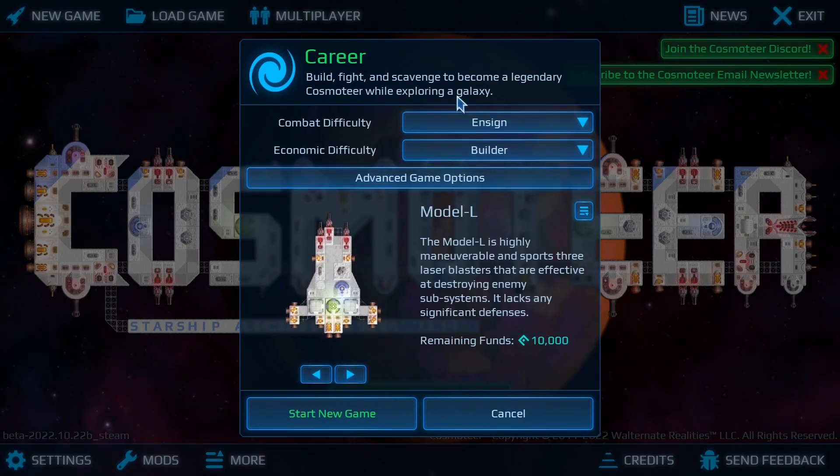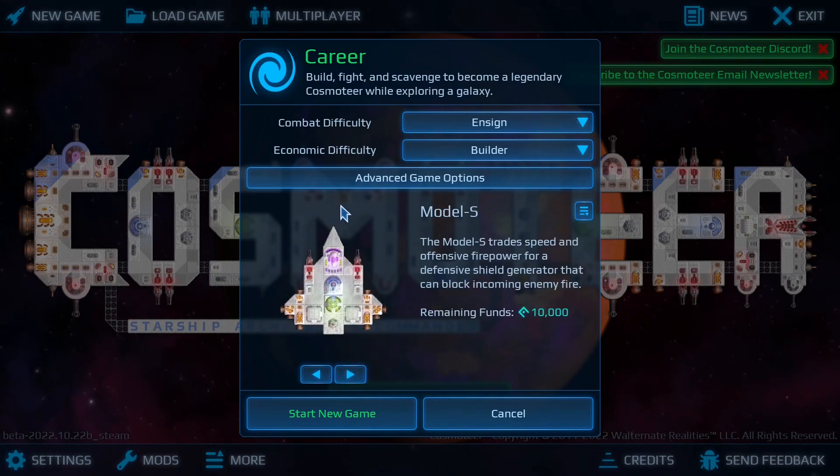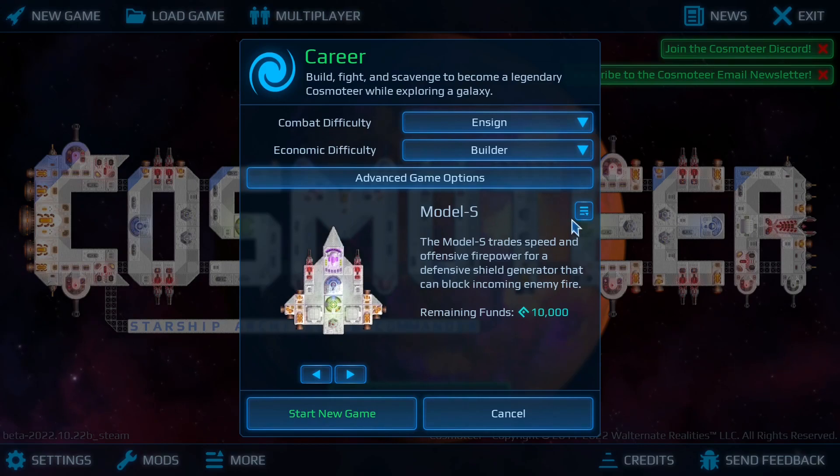When you first start up Cosmeteer, go with the default difficulty settings. I suggest picking the shielded ship so you don't take a lot of damage and then lose a lot of resources when you're learning how to play the game.